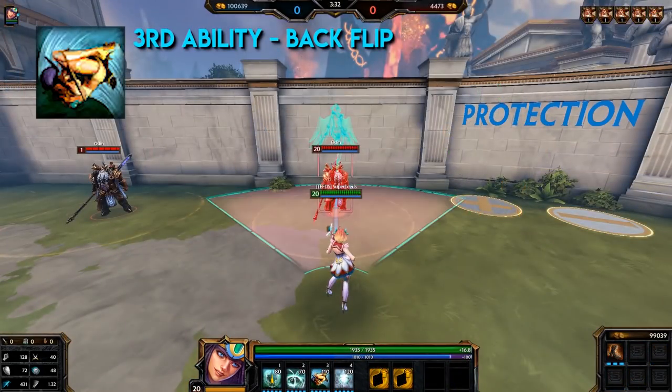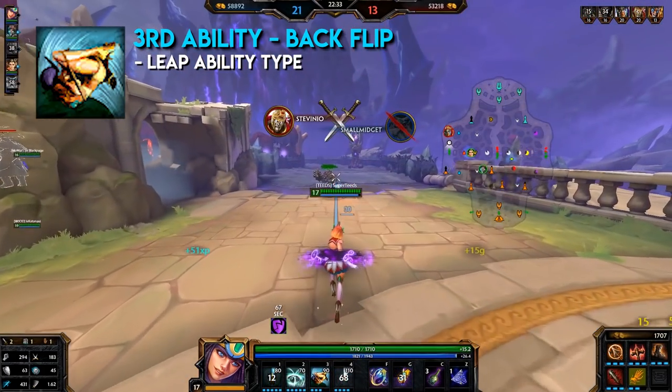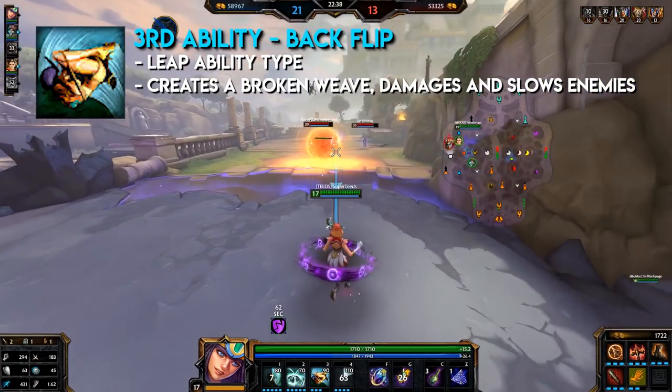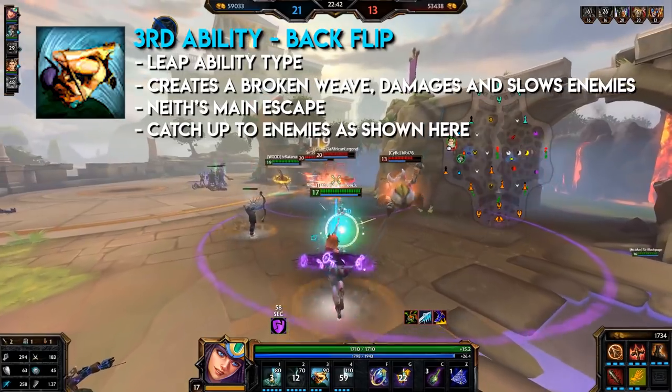Neith's third ability: Backflip. This is a leap ability type. Neith backflips through the air, creating a Broken Weave as she leaps while damaging and slowing enemies in front of her. This ability is her main escape. You can also use this ability to catch up to enemies, as shown here.